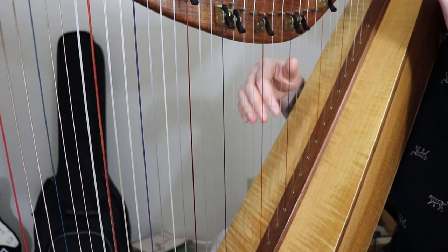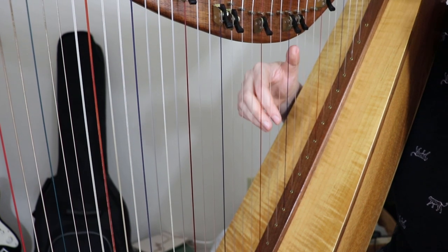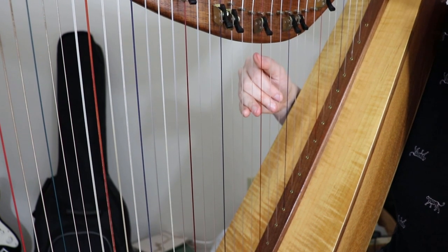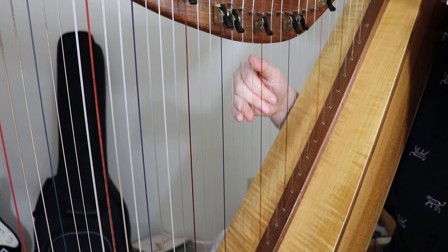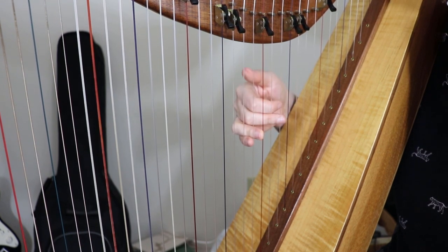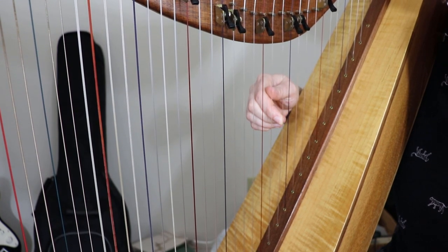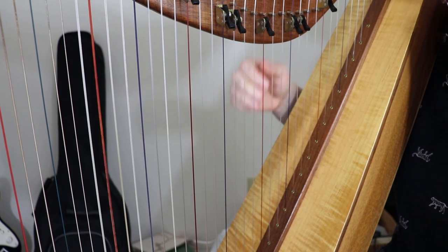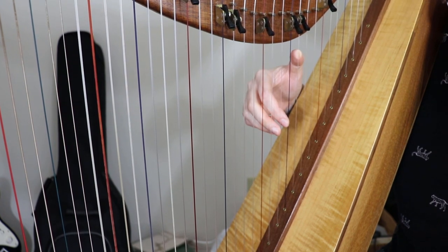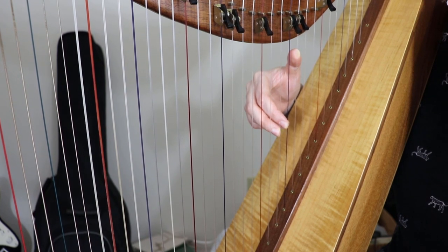Now we're going to learn the B part, the B section. It starts a little bit higher. Here's a trick to remember: the A part starts on this high C — C above middle C. The B part starts a third above that, so it starts on E. And we're just going to place three, two, one, right after the other: E, F, G.